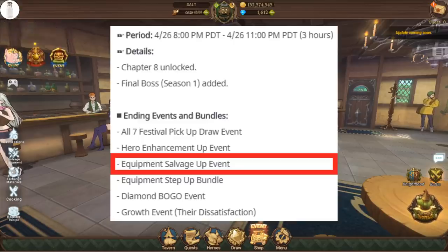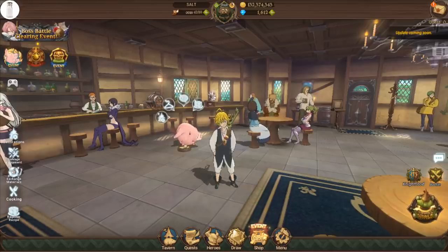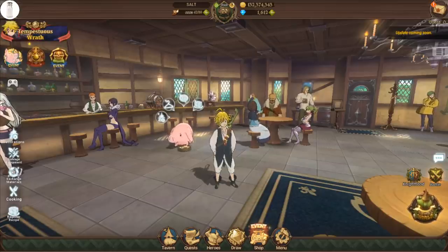If you can be efficient and use a lot of your extra units as storage for more pieces of SSR gear, that's going to give you way more awakening stones and materials when the salvage event rolls around, because you'll get a huge boost to the stones you receive. That's one key thing to do, and that's how I got a huge number of the awakening stones I have on my account — I saved up a lot of stuff for that.